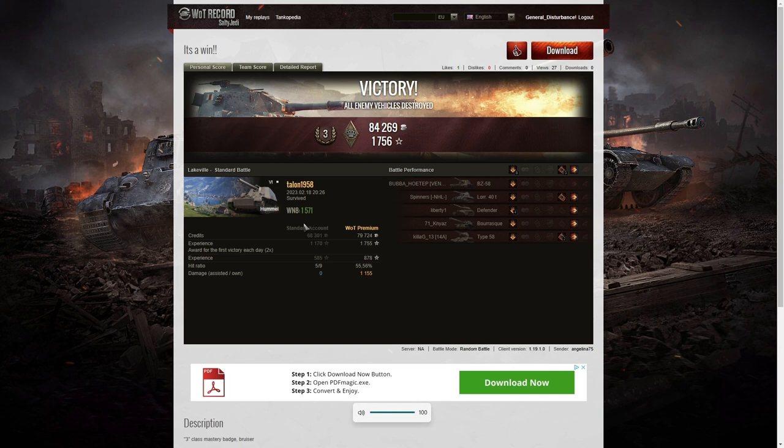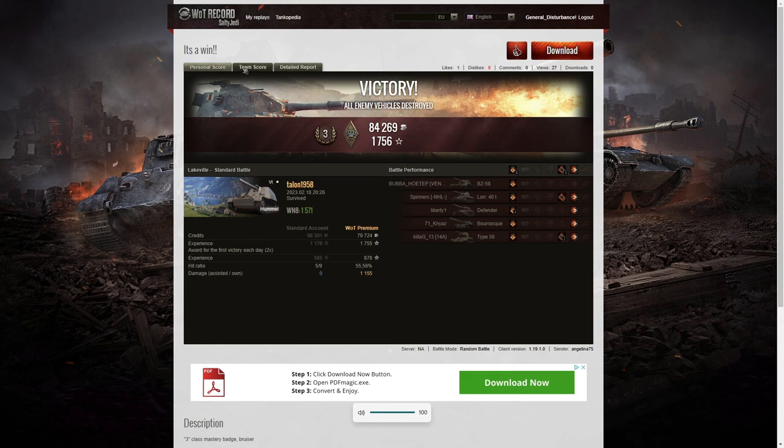His winnings were only 1571 out of that game, which wasn't that great, and the reason is that the rest of his team were just too good. By the time he was getting into a position to start generating a lot of damage, the game was already over. He was just too helpful to his teammates — he stopped the enemy coming down the valley. Looking at the team scores, Talon actually did quite well: he got 1155 hit points damage.